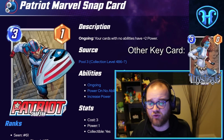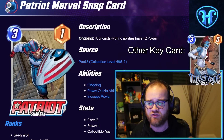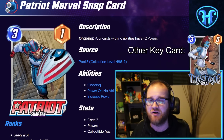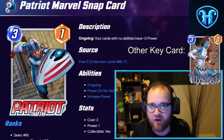Patriot, with the ongoing effect of your cards with no abilities have plus two power, lets you leverage cards in your collection that you can't in any other meaningful way. Things like Shocker and Hulk that are normally just okay suddenly become fantastic when they are above rate with two additional stats. There are a number of ways to approach building a Patriot deck. If you're into things that are less fair, Ultron can be a combo-style top end that allows you to flood the board with drones that are souped up on the back of Patriot.